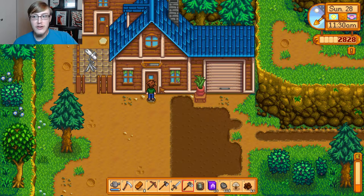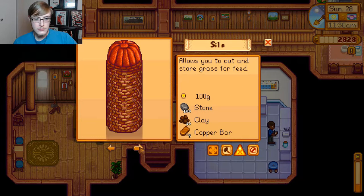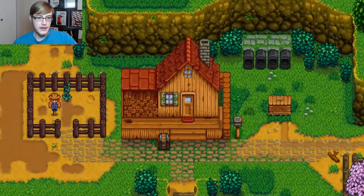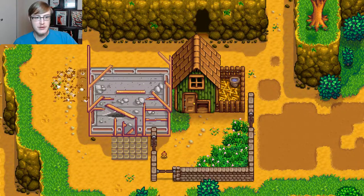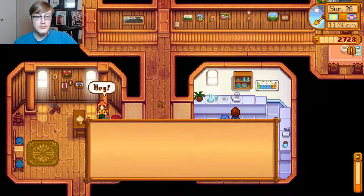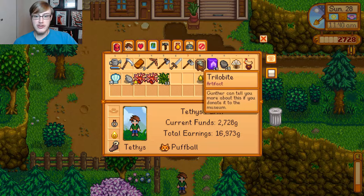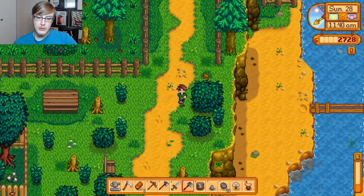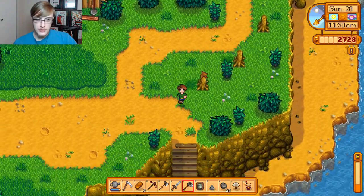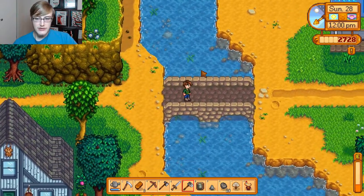After tearing up everything, I finally found enough clay. So let's get that silo made. Build it, and we're going to put it there. Now that we've got that building, I also managed to pick up some artifacts, such as a fan, a chicken statue, a trilobite, and a prehistoric shovel. So that's four things for the library, which is awesome. We're going to go and put those in.